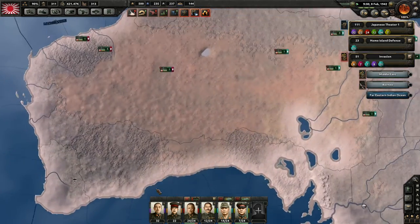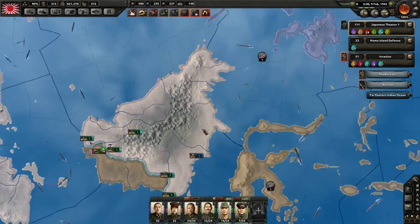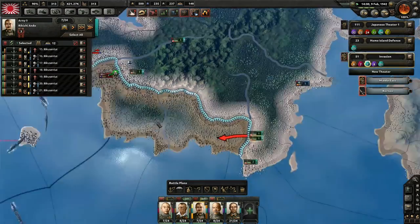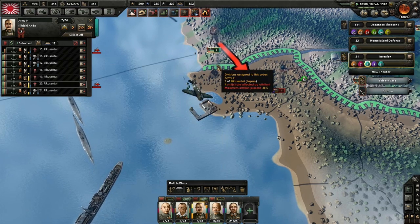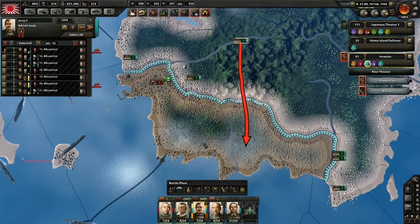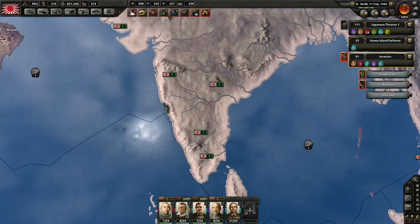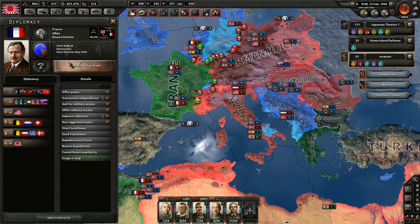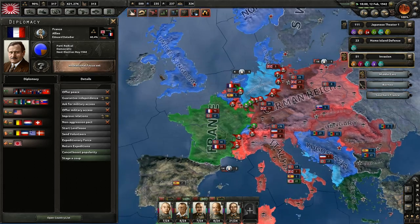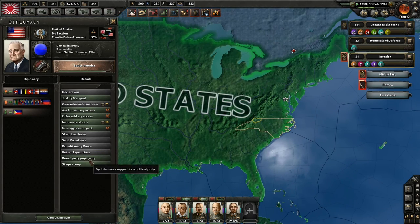Christmas Islands, the Cocos Islands — interesting. This is going to be the next island I have to deal with. These guys probably should have been around when Australia was still a country not conquered by Japan. France doesn't have a ton of fascism. I'm going to boost in the U.S., because I could possibly cause a civil war when I invade through Alaska.